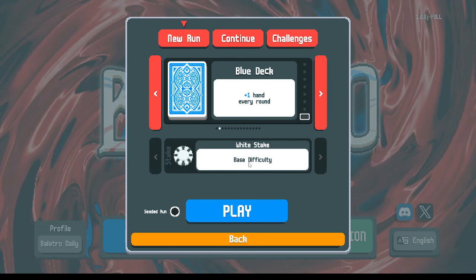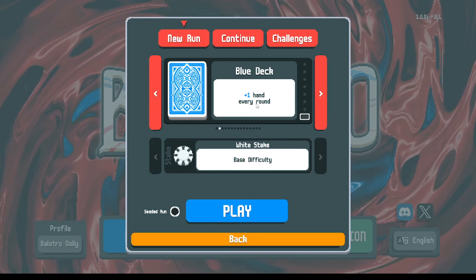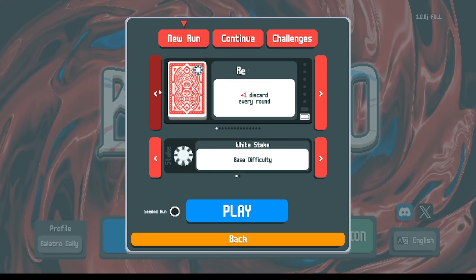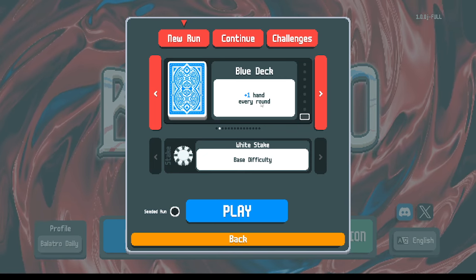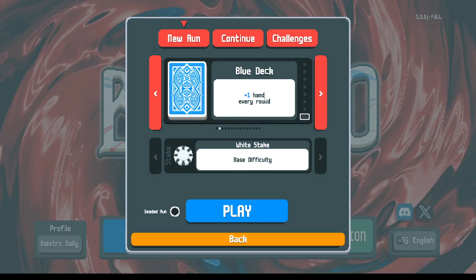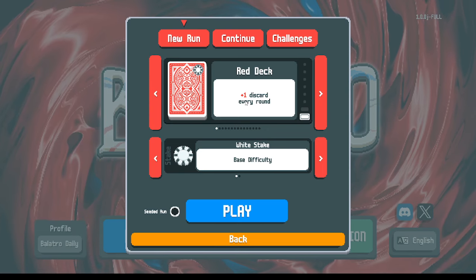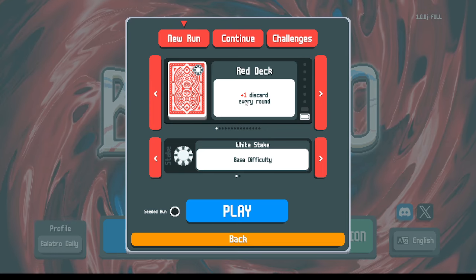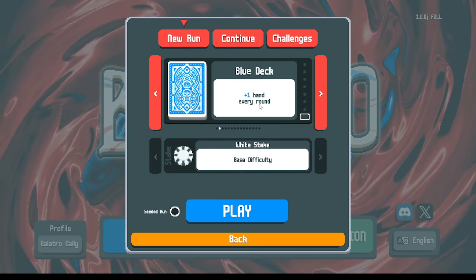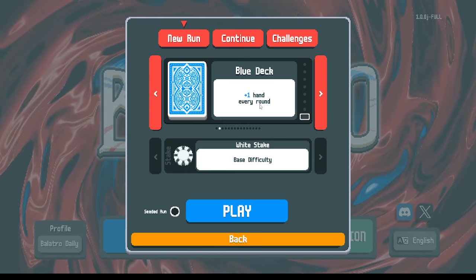We'll go in with the blue deck on the white stake — the baseline difficulty — so it shouldn't be too challenging or spicy. The deck we're using is not too complicated; we're going to focus on learning the basics. One key difference: the red deck gives you extra discards, but the blue deck gives you an extra hand.